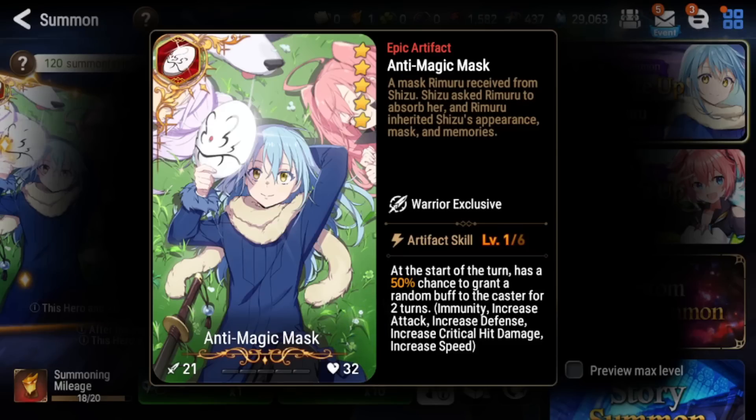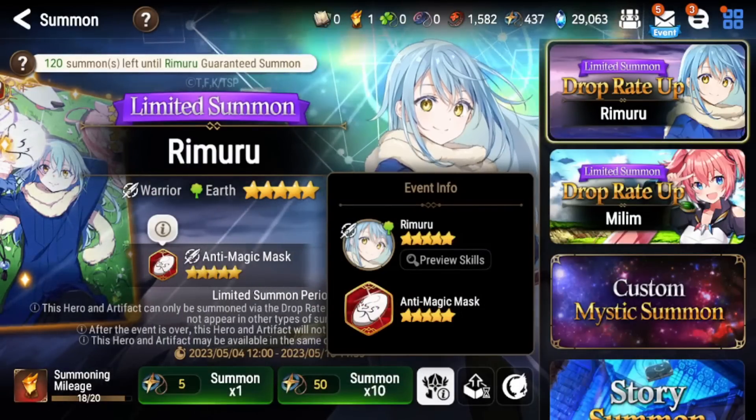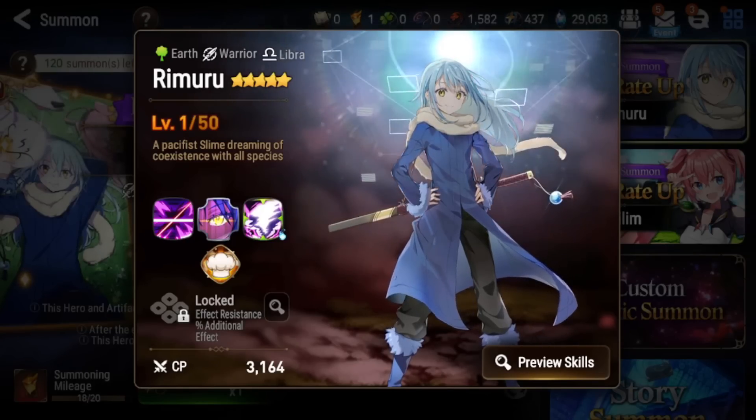You might be wondering if his artifact is good — it actually is good even on himself. The issue is it's not run much because of its RNG nature, and the only way to get past that RNG is by maxing it out, which is very hard. You can only buy one copy from the shop each time the collab runs, so maxing it requires a lot of pulls on his banner. If you only have a few copies it can be okay, but for warrior artifacts there are much better options available.